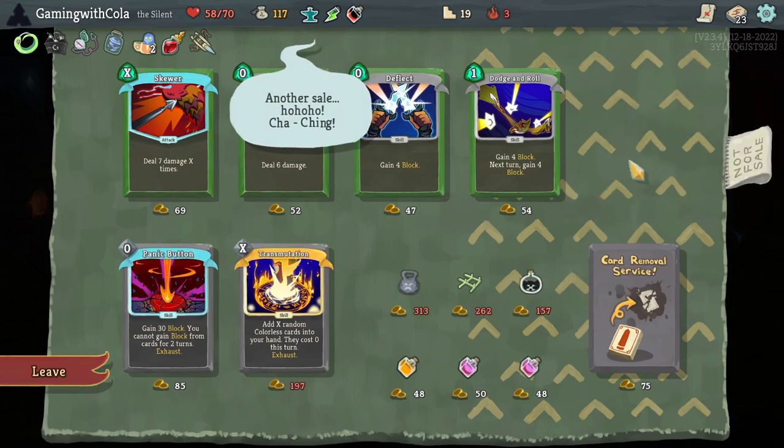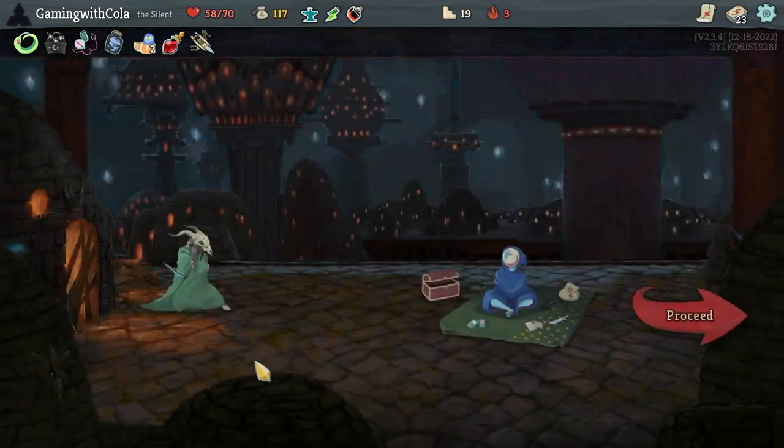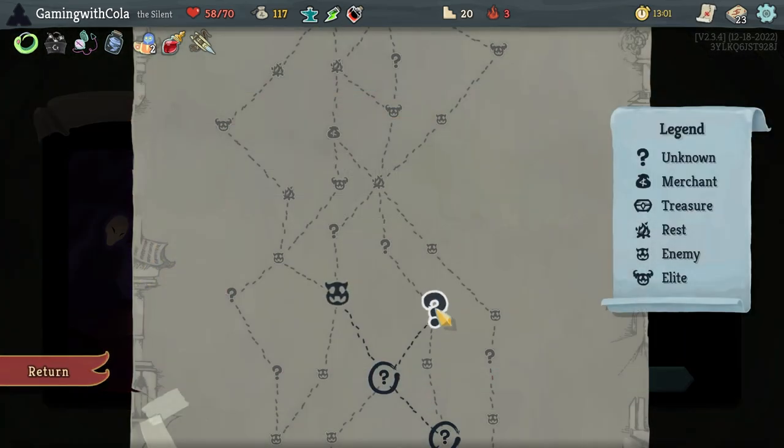Acrobatics — yes! Proceed. Let's go to this shop. Accuracy — thank you! That's pretty much us. I'll leave the money for the next one. Let's go here — no, I don't want to go with those. Let's go here.